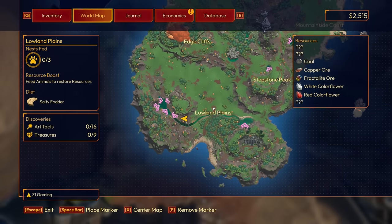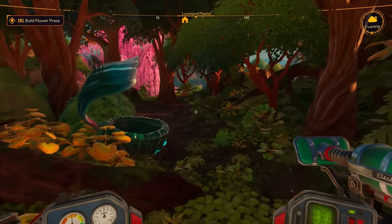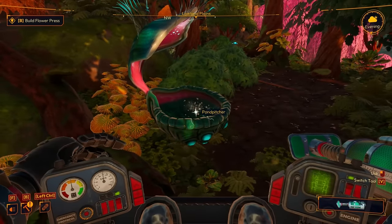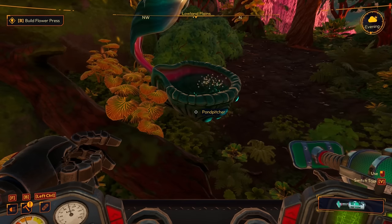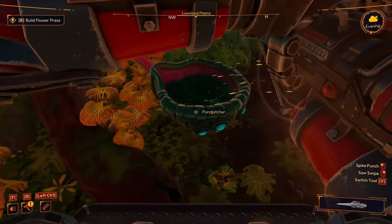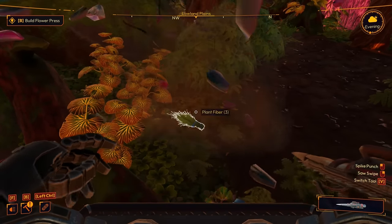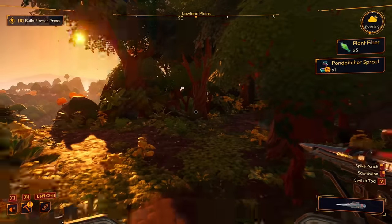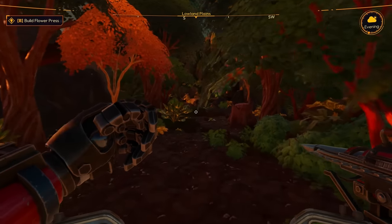We're going around this way. I want to go see what this is — oh, that's a weird looking plant. It's a pond pitcher! Oh, it has water in it, but it only has so much. Can you harvest that? No way — oh my gosh, we could put that wherever we want! So that'll be like a water source we could place anywhere. That's super cool!